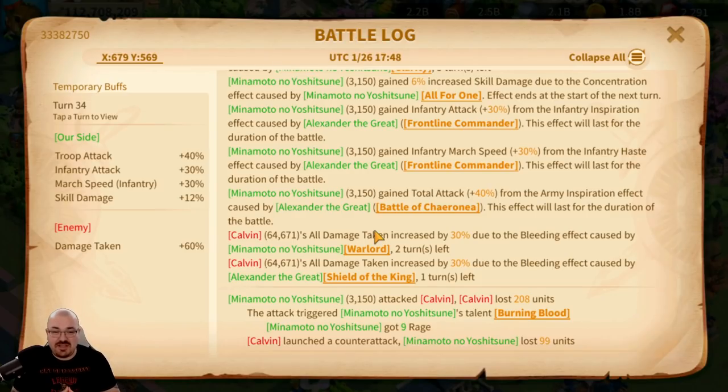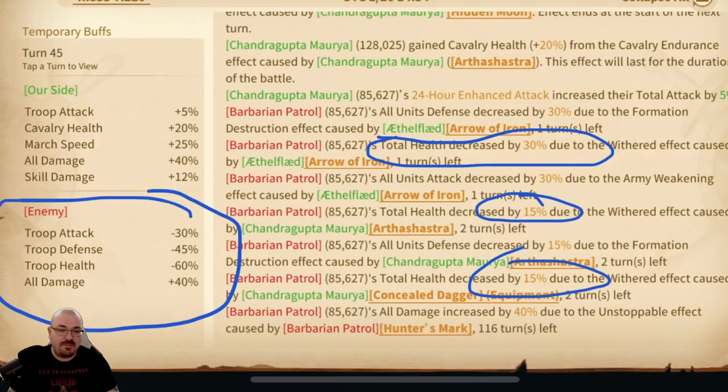Mulan's fourth skill also increases damage taken by another 20 percent, and being a passive skill it should stack with these as well. To summarize: active skills do not stack with each other — only the strongest active applies. But active skills do stack with passive skills, and passive skills stack with each other. Passive skills include commander skill nodes labeled 'passive,' accessories from commanders, and talent tree nodes — all passives stack together.